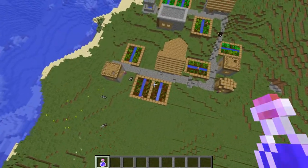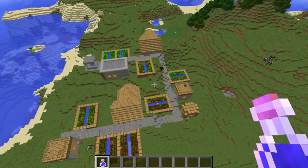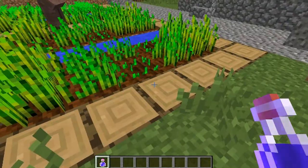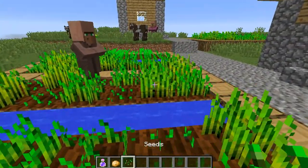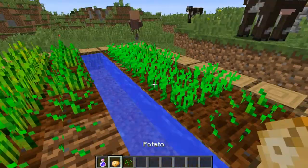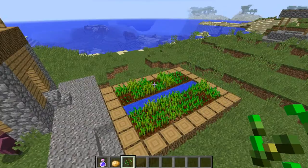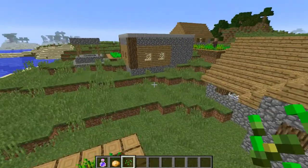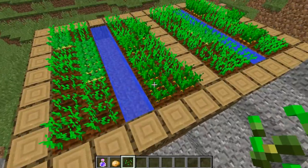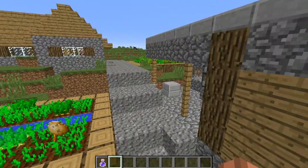So let's check — we've got eight farms for you. It's almost guaranteed they're going to have all three food groups. Let's check: potatoes, wheat, and carrots. So you basically got all three of the food groups.